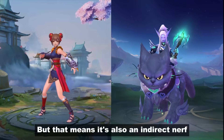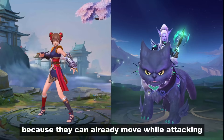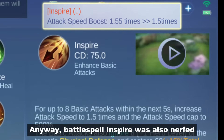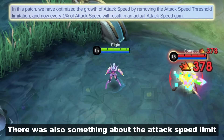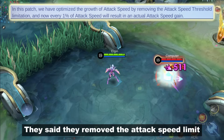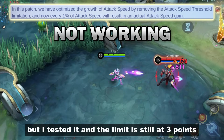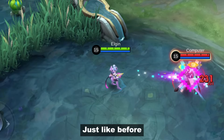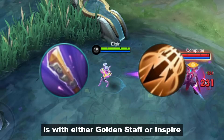But that means it's also an indirect nerf on Yi Sun-shin and Irithel because they can already move while attacking and they also use those items. Battle Spell Inspire was also nerfed with a lower attack speed buff. There was also something about the attack speed limit — they said they removed it, but they tested it and the limit is still at 3 points. It doesn't go past 3 points even with 6 Wind Talkers. The only way it can increase is with either Golden Staff or Inspire.